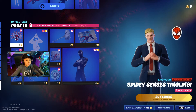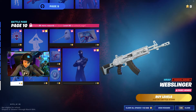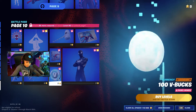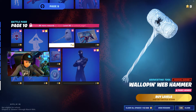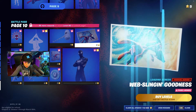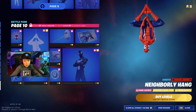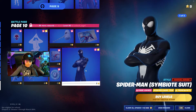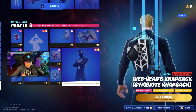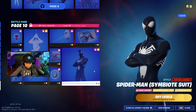My spidey senses are tingling! There's some V-bucks, a wrap, a glider, more V-bucks, a spray, a harvesting tool, a loading screen, and this emote — 'Neighborhood Hang' — that's so cool! And we got Black Spider-Man and a black back bling — that is so cool!